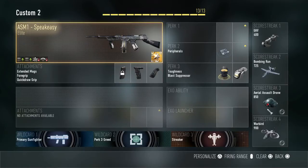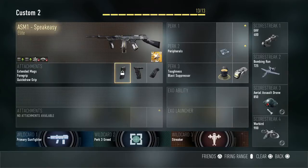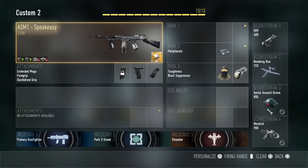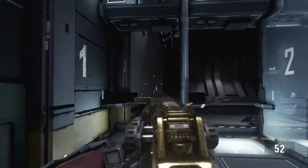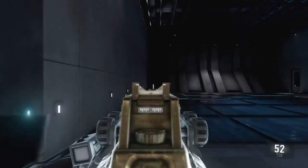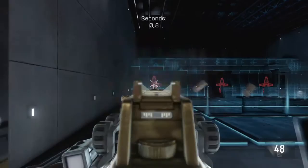So I'll show you what I got here. Of course I got the Speakeasy — it automatically comes with extended mags, you can't take that off. And I put a foregrip and a Quickdraw. This is what I kind of had to play around with. I'm putting the firing range here — you can snap to targets really quickly, really easily. It's very, very effective with the Quickdraw.